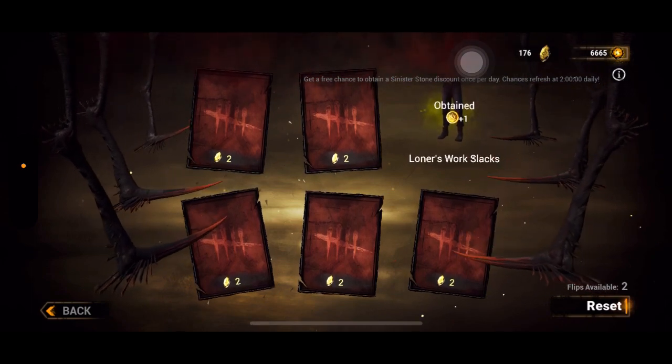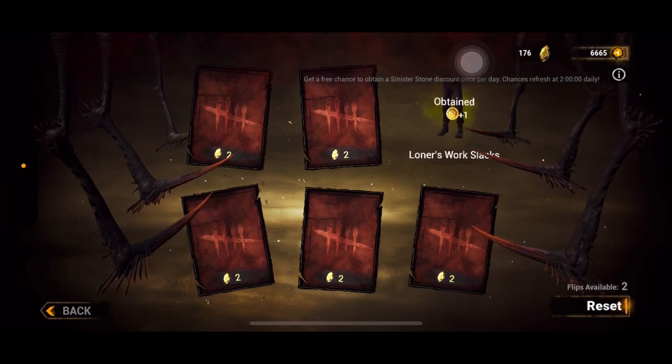You can only get entity coins through the gacha or entity draw; there's no other way to currently get these. They are used for only one thing so far: to obtain the platinum cosmetics for the mobile exclusive skin.